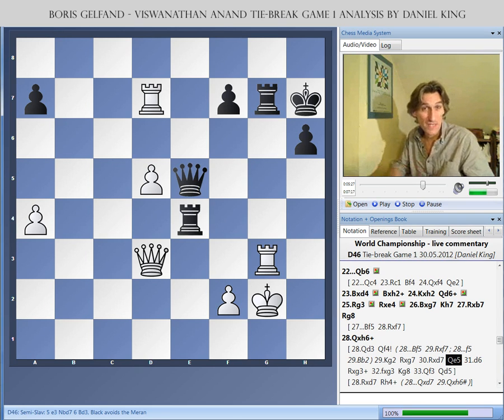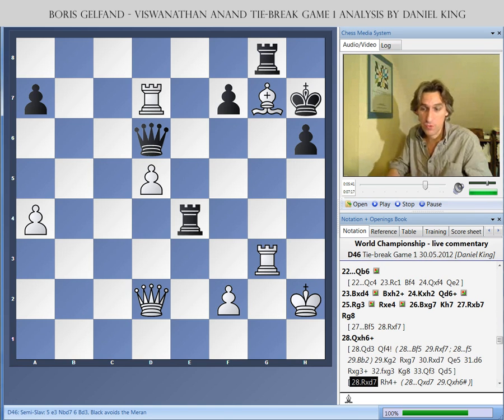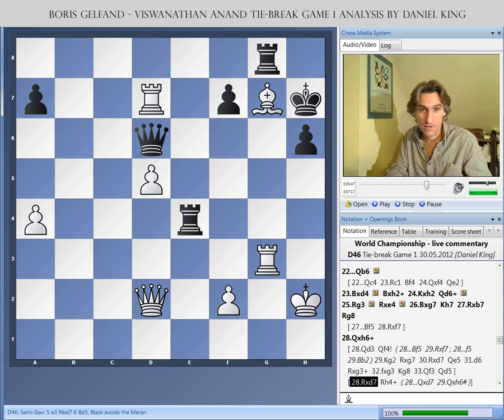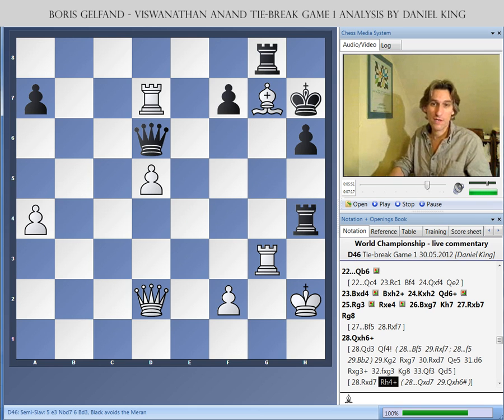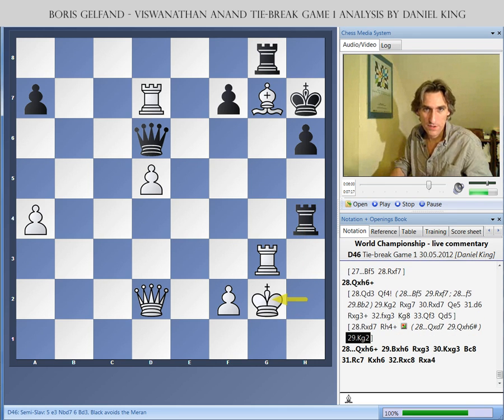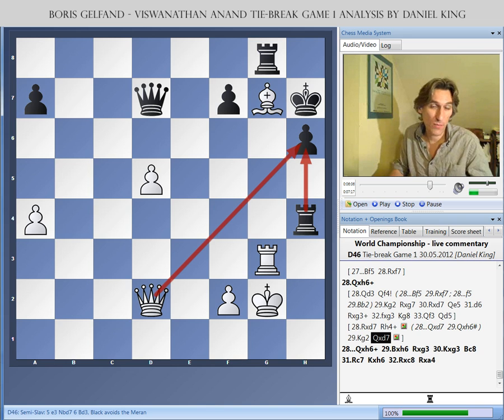If Gelfand had had more time, he might have tried another tricky move: Rxd7. Of course, if queen takes, then Qh6 is mate. However, there is a very strong riposte — Rh4, a useful Zwischenschach, an in-between move. The king moves, and then you can take the rook. Of course, the rook defends the pawn on h6, so black survives.